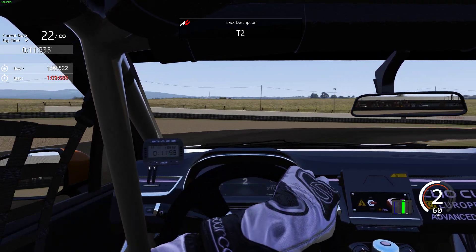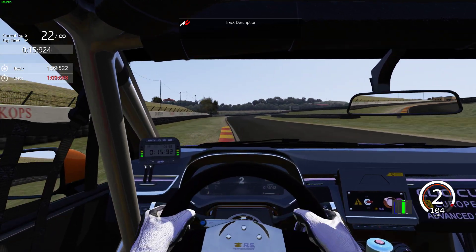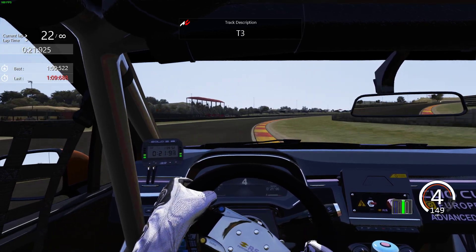Turn the car in hard, keep the car nice and tight through this corner, taking a lower apex line and then running all the way to the exit using as much of that kerb as you possibly can.